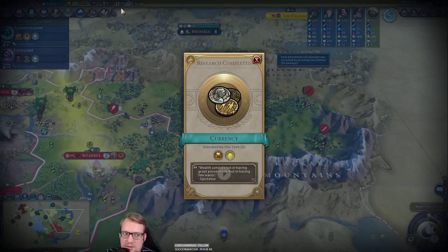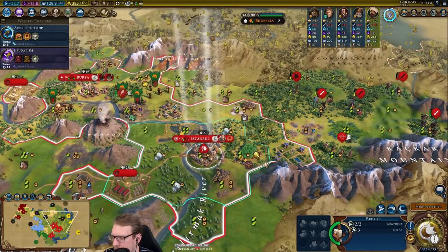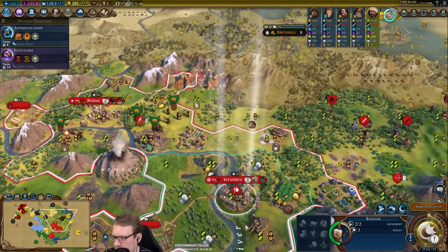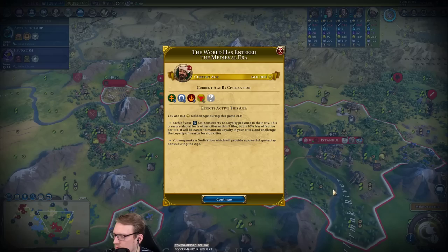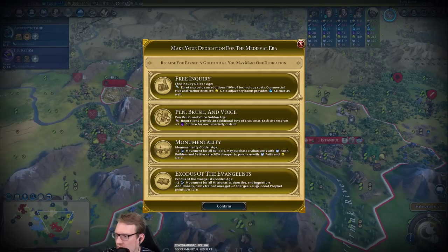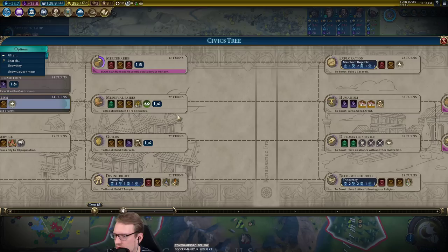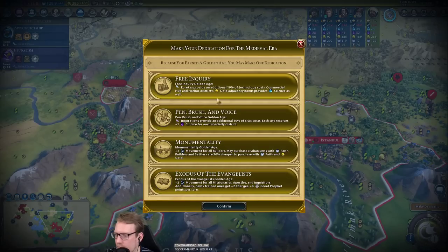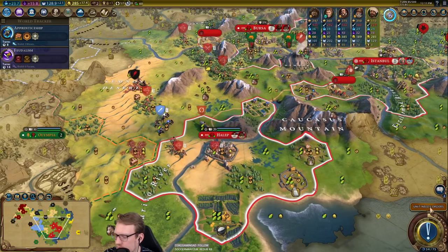Into the medieval era with a golden age — I'll take that. I want these libraries. I'm probably going to get a couple of commercial hubs, although the culture wouldn't be bad here to get us to feudalism. Mercenaries is incredibly important — I actually think I need the culture here. So I'll take pen and brush. We have a couple districts that are going to give us that bonus.